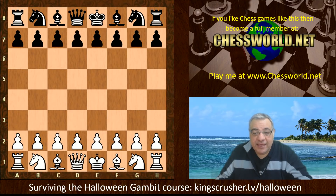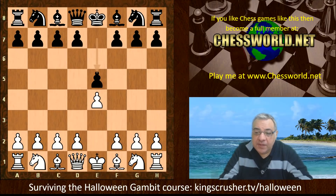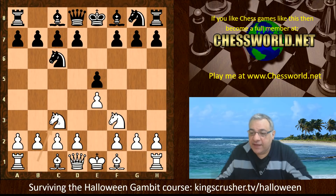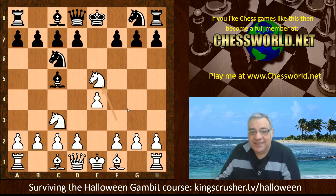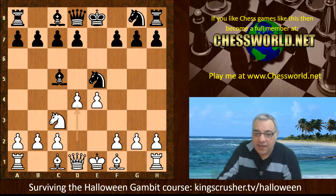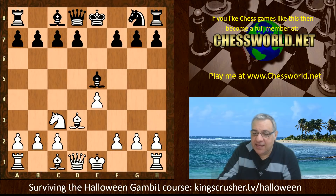The time limit here is three minutes each with a two-second increment. The opening start position after e4 e5 Nf3 Nc6, this move Nc3 sets a little trap for your opponent. If they play the natural-looking Bc5 — as I have myself in some games — it fails to Nxe5, and white is guaranteed at least a small advantage. For example, if the bishop drops back, white is doing very nicely.